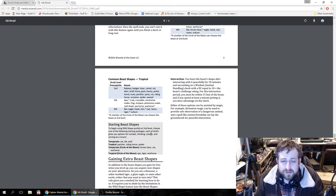Alternatively, through peaceful interaction — spending 10 minutes within 15 feet of a beast and succeeding on a Handle Animal check (DC 10 + the beast's CR) — you can learn that beast shape. If you spend at least one minute petting it, you gain advantage on the check. Either option can be assisted by magic — divination magic can provide safe observation of a dangerous animal, and spells like Animal Friendship can lay the groundwork for a peaceful interaction.